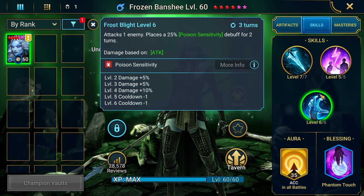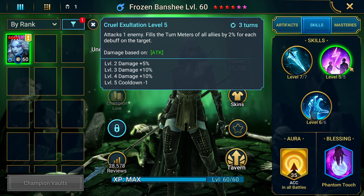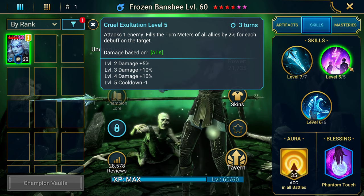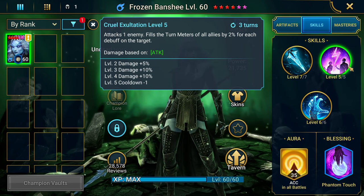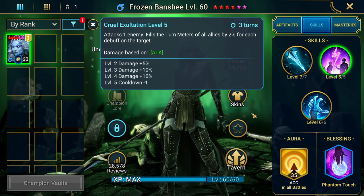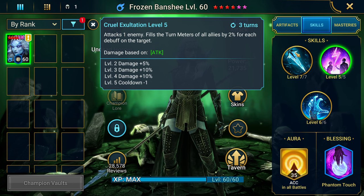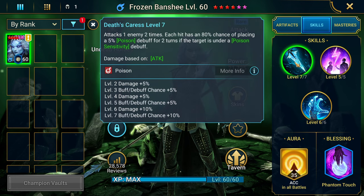Her A2 — I don't think I used this too much, I turned it off for most of my fights. It attacks one enemy and fills the turn meters of all allies by 2% for each debuff on the target. This can get finicky if you're speed tuned, so if you're speed tuning your team for clan boss, maybe leave it off so it doesn't mess up the tune.